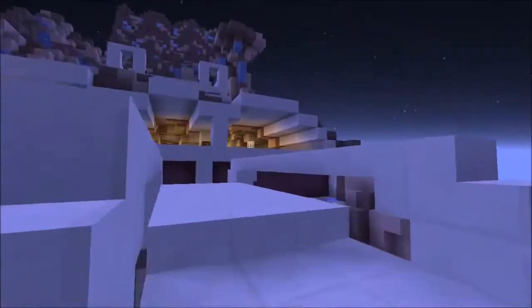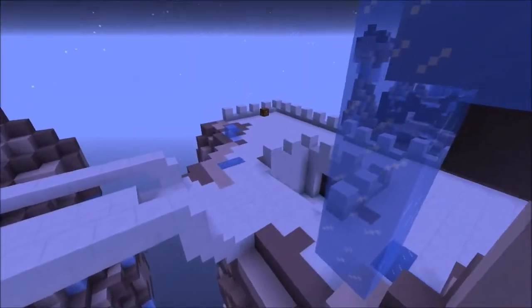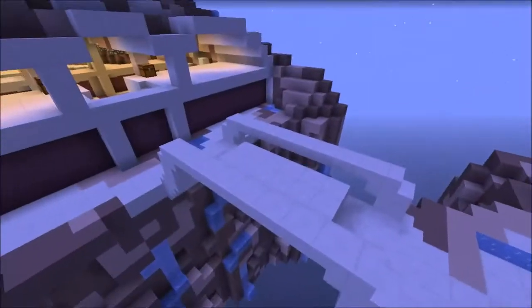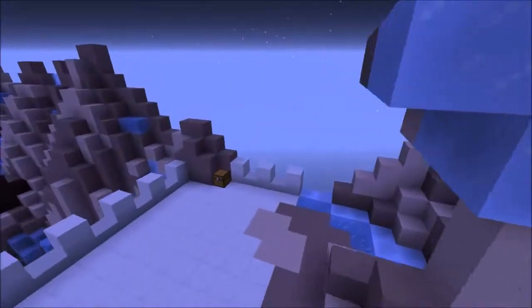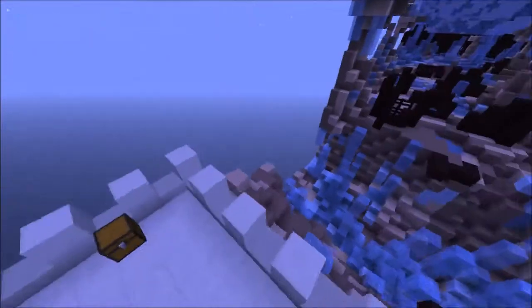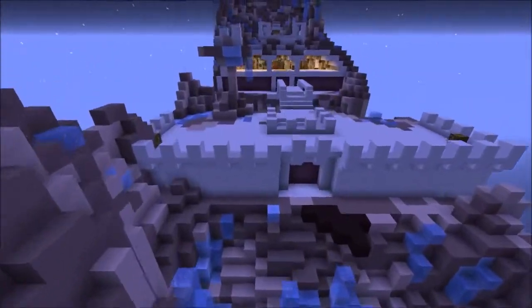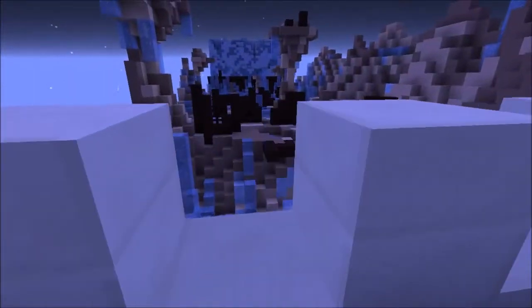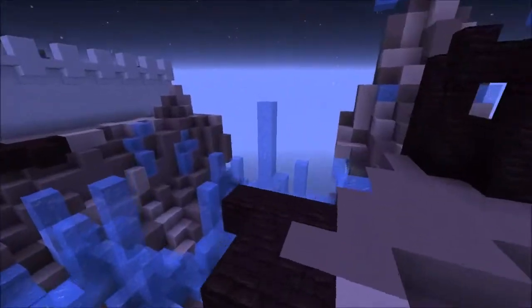A valid strategy for defenders is to blow up this bridge here, as it is a good access point to get from the main attacker area into the core area. There's a giant void ravine that helps you defend. On this wall there are some flame bows, so you may not want to let the attackers get to those. This is a good spot to hold off their initial rushes as they come in from this side and try to bridge across.